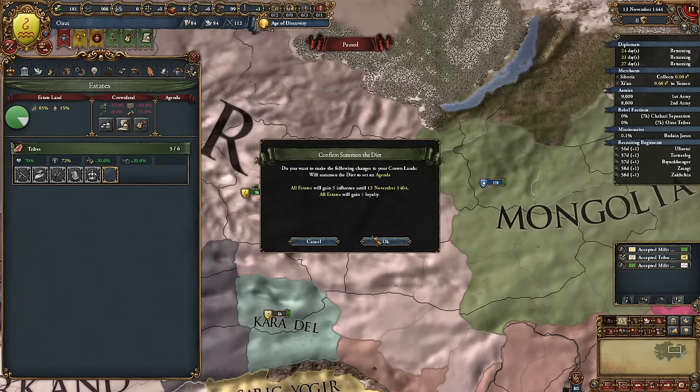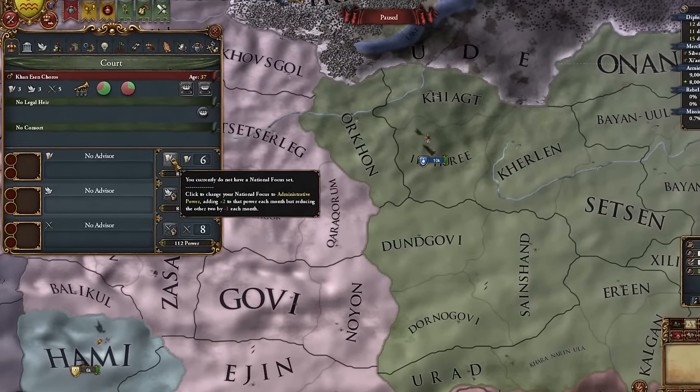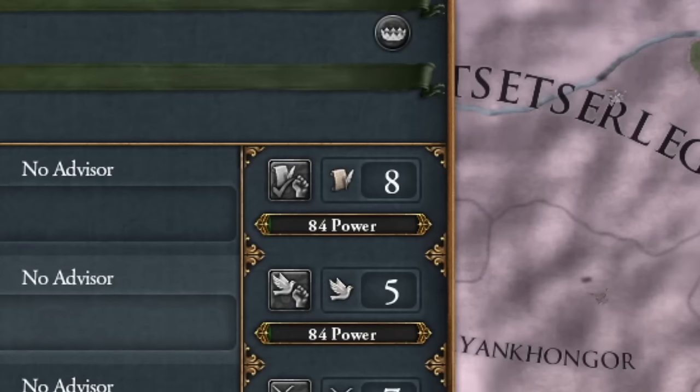I made a national decision regarding tolerance of heretics and more prestige. I granted some standard tribal privileges and one new one that prevents the death of our successor if they're any good, because hordes have this thing where the successor must be of age or else they have a strange accident upon our ruler's death. I also sold land and asked my tribe for a mission to regain manpower.